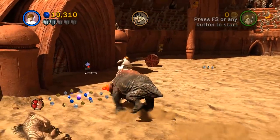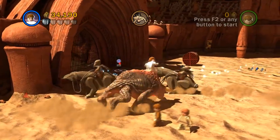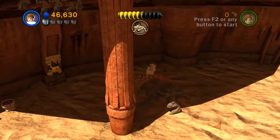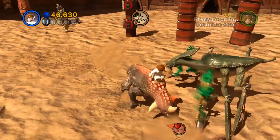You zigged when you should have zagged. I got you there. You're down to two health. While you're running around, I see a purple stud - I can't not get a purple stud, even if I'm not trying to worry too much about 100% right now. Purple stud, you can't say no.